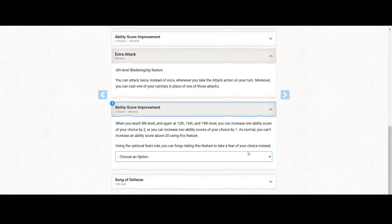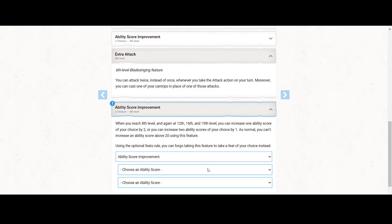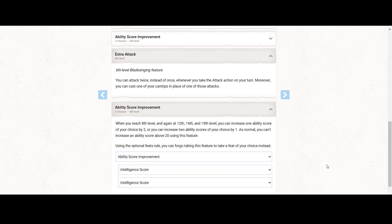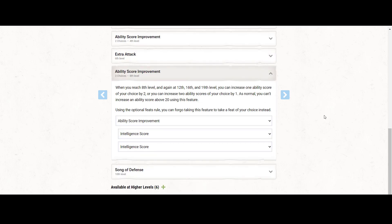We also get another ASI. I would say definitely try to get Intelligence up to 20 as soon as possible, because that fuels your wizard spell attack rolls, your save DC, and all your Bladesong features. You get that extra plus one to AC and concentration saves while Bladesinging. Getting Intelligence to 20 should be the top priority for a Bladesinger.